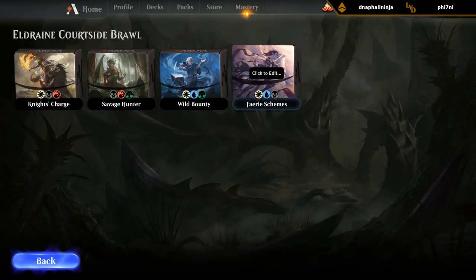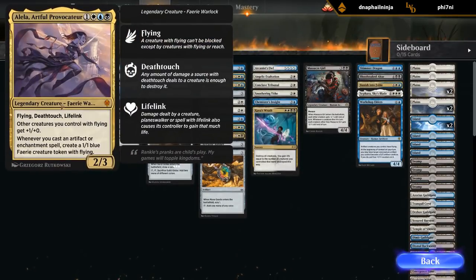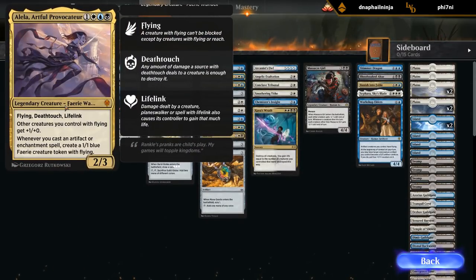Try out Fairy Schemes up next. Our commander, Alela, Artful Provocateur — 4 mana, 2/3, flying, deathtouch, lifelink. Other creatures we control with flying get +1/+0, and whenever we cast an artifact or enchantment spell we get to make a 1/1 blue fairy creature token with flying. The esper colors seem to have a pretty big theme revolving around casting and controlling artifacts and enchantments, often both at the same time, so not surprised to see that theme represented in our commander.